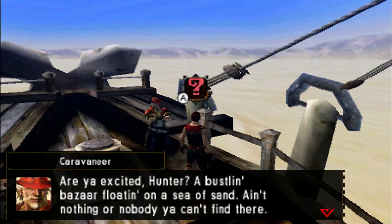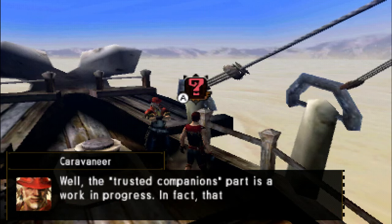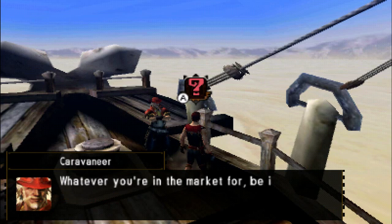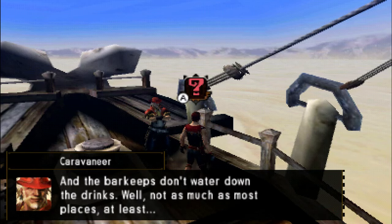'Are you excited, Hunter? A bustling bazaar floating on the sea of sand. Ain't nothing or nobody you can't find there. This here's what I love about being the caravaneer — leading a big old caravan of trusted companions all over the world. The trusted companions part is a work in progress, in fact. That's what brings me to Valhabar.' Is it Habar? It is Habar, right? It's two A's, not Harbor. 'I'm looking to recruit three more companions to join me on my travels. Whatever you're in the market for — be it good folk, good deals, or good intel. Valhabar is the place.'